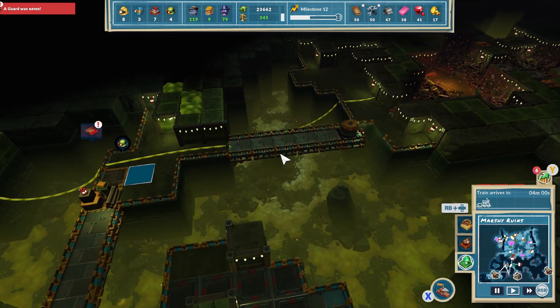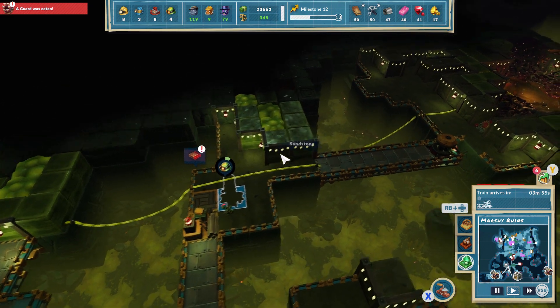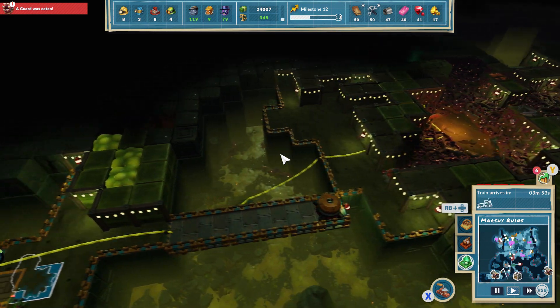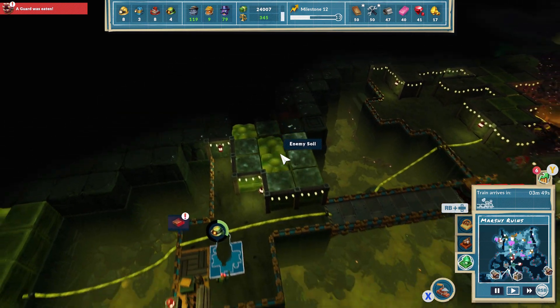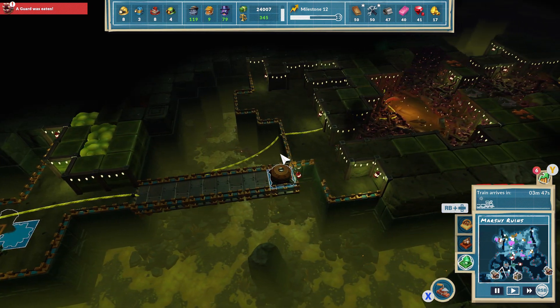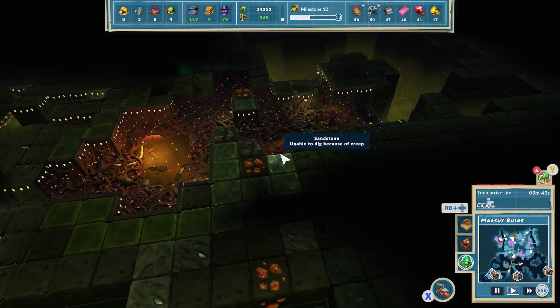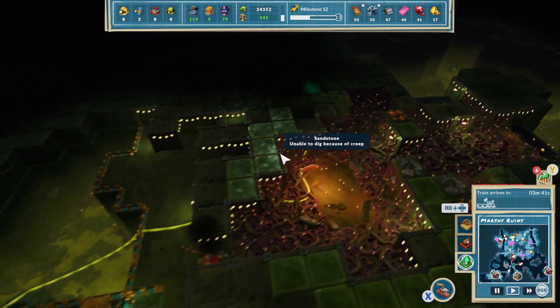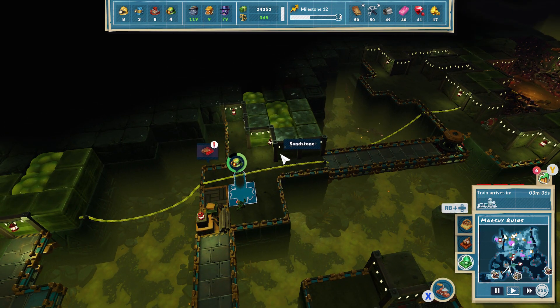We might as well prepare ourselves to unearth that in the next part, next video, because at the moment we're quite far away from it. We need to clear this, get some more guards in there, maybe get some more miners as well, and then attack it again - because last time we got done, they just kept spawning and kept taking out our dudes, which was not cool.